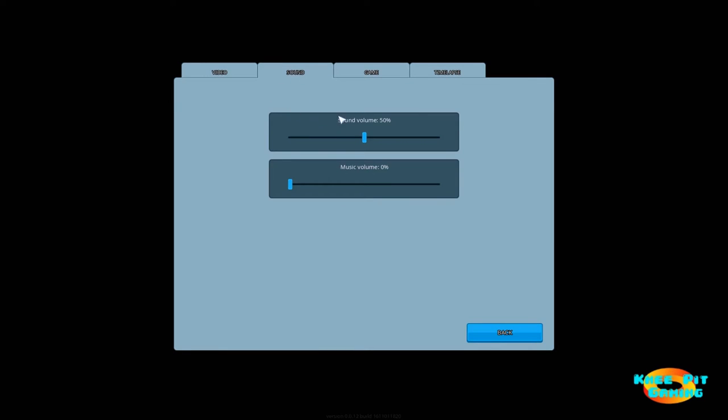There are a few options under sound. The sound is mainly background sound — general noise that people would make as they rummage around, and also cars as they enter and leave. Music: I actually did not hear any music whatsoever when I started up the game, but I've turned that down to zero just in case, because I don't want it interrupting our gameplay and taking over the video.